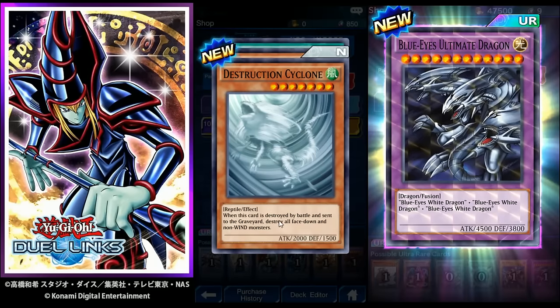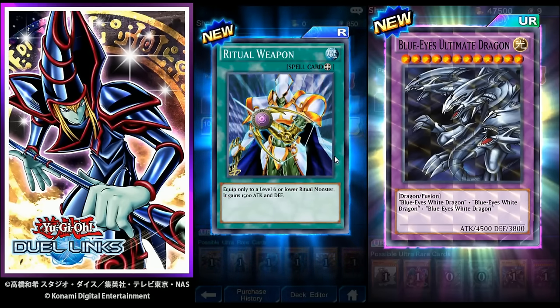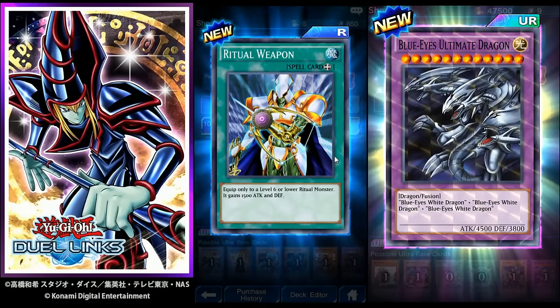Destruction Cyclone: when this card is destroyed by battle, destroy all face-down and non-Wind type monsters. Umbryo Ghoul: same thing but with Dark types. Ritual Weapon: equip this to a level six or lower ritual monster — it gains 1500 attack and defense. Very good card.